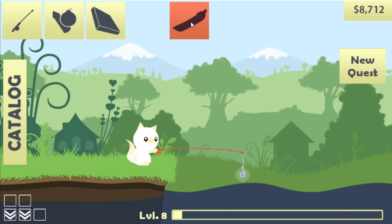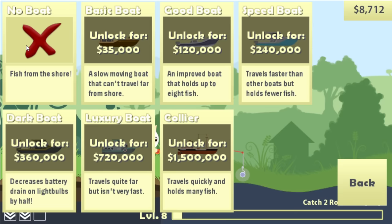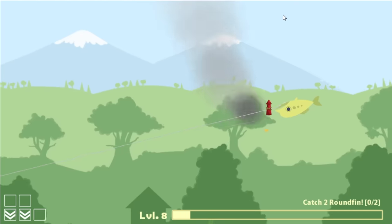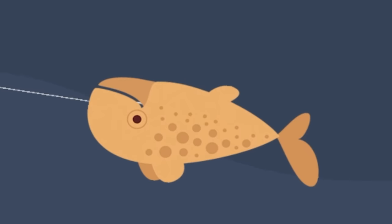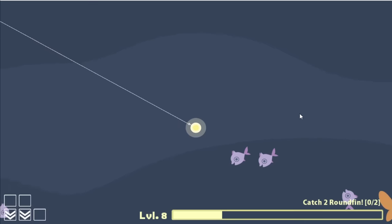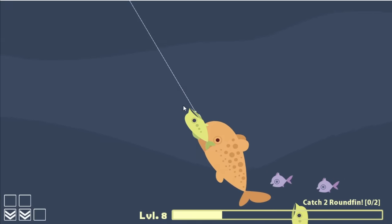I did unlock a boat and a new quest: catch two roundfin. I don't know what those are. A basic boat is only $35,000 and they go up to $1.5 million dollars, so I have a lot of fish to catch. Since I just caught a mustard fish, let's also use a rocket with him — we'll take the cowfish, that's an easy $2,500. I really want to catch that orange fish that glides around down there at super speed.